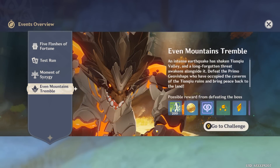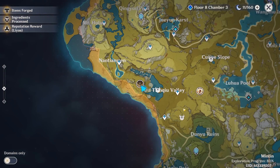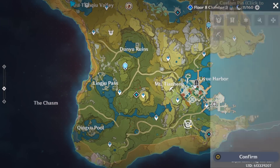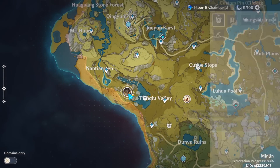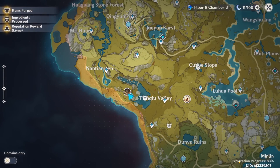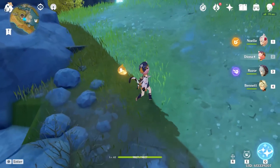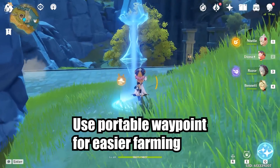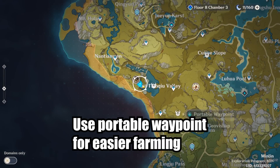Hello folks, Tiso here. Patch 1.3 has dropped and we are introduced to a new world boss, the Primo Geo's Bishop. To unlock this repeatable boss, go to the events tab and accept the quest. It will send you to an NPC south leeway. Talk to him and you'll be pointed to the actual boss location. The boss is located annoyingly far away from any teleporter, so I suggest making a portable waypoint if you plan to farm it. You get the recipe for this portable waypoint through Mondstadt's reputation.